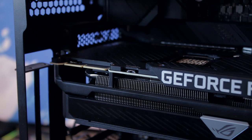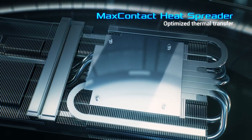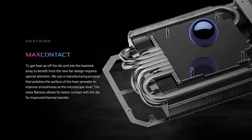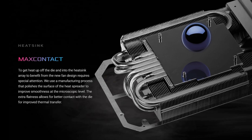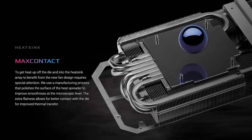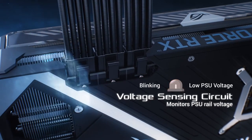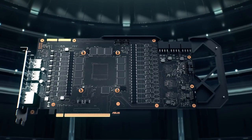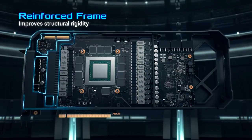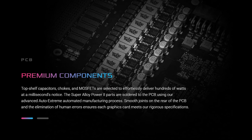The heatsink itself has a lot more fins this time to cool the card more efficiently, and uses Max Contact technology on the GPU area — the surface is polished to a mirror finish to further help cool the GPU core. All of this put together works wonders, as the temperature benchmarks will show. ASUS has also gone over the PCB design and implemented the best premium components throughout.